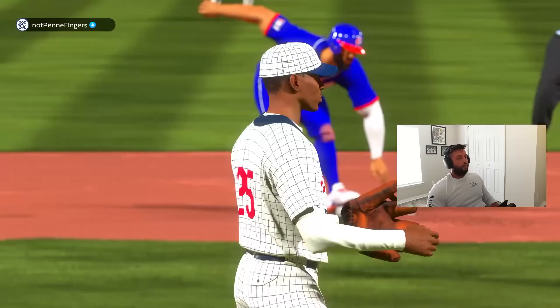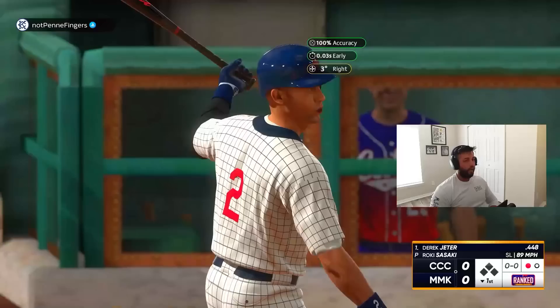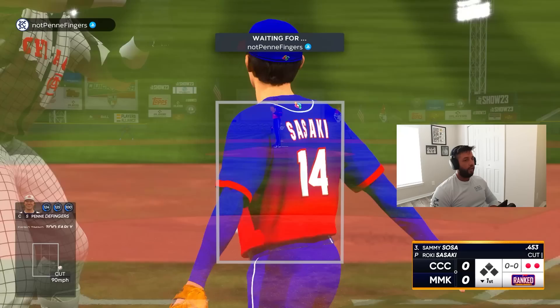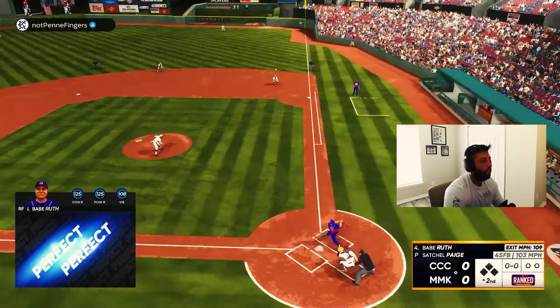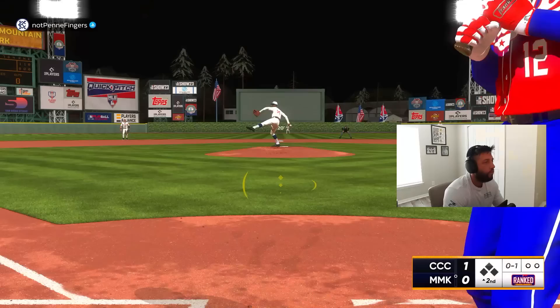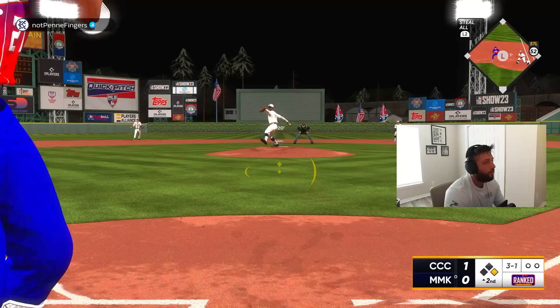All right, that was not a good inning — strike three, one up one down; strike three, two up two down. Good inning, one-two-three, that's what we needed after our terrible hitting inning. There we go — perfect from Babe on a 103 fastball, thank you very much.